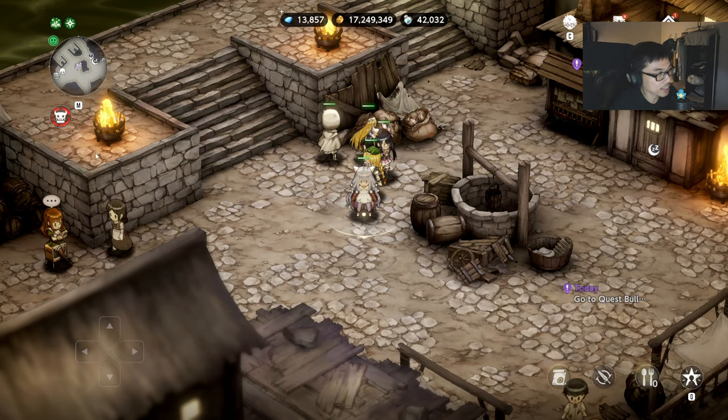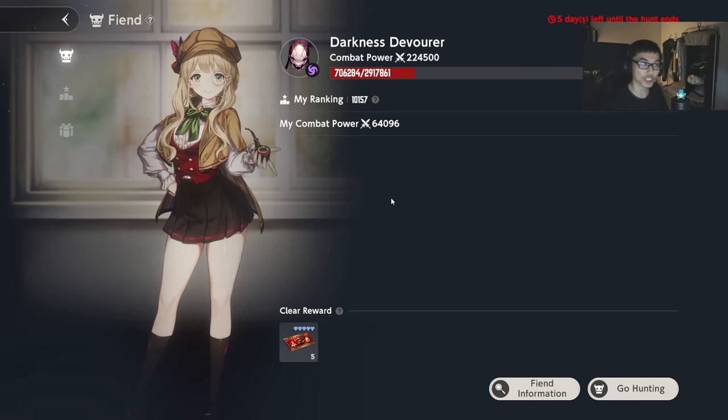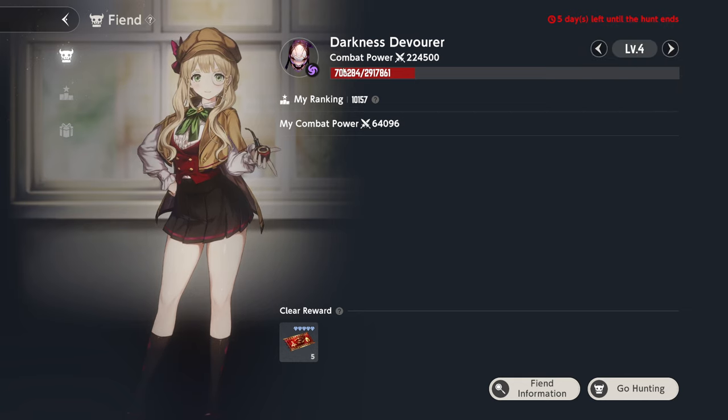So how to access it? You got to finish Jaden's Gate Pack, and once you finish it, you click on this particular small icon right here and it will bring you to this particular page. Now the boss has multiple different variants. Level 4 — every single level has their own amount of HP. Level 1 and level 2 should be easy for most players, but level 3, 4, 5, 6 — each time it seems like the HP doubles.